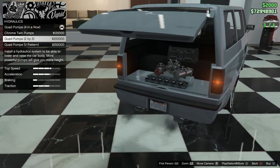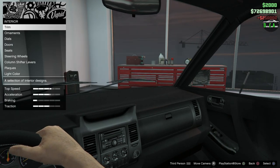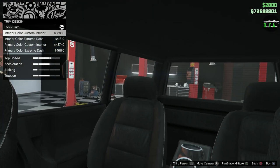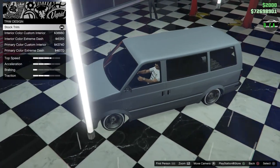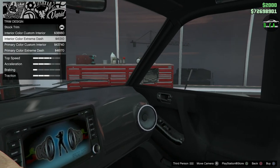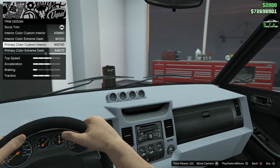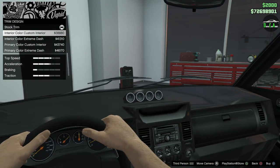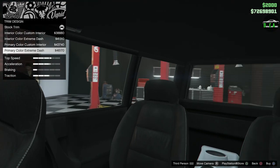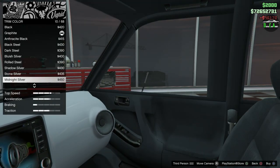For hydraulics, we'll upgrade those — might as well. The interior has an insane amount of options. We've got trim, trim design, interior color, and a custom interior with a nice center console visible from the outside, complete with speakers. There's also an extreme dash option. We'll go with the extreme dash and a primary color version to make the build crazy — might as well bring that interior color into the car too.